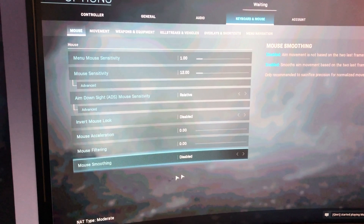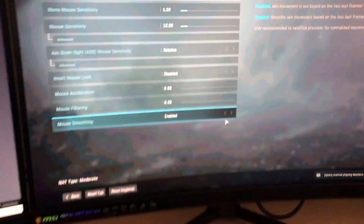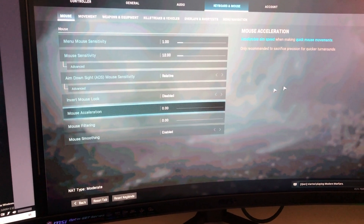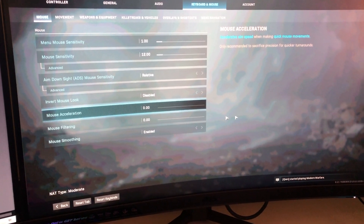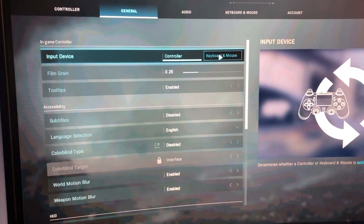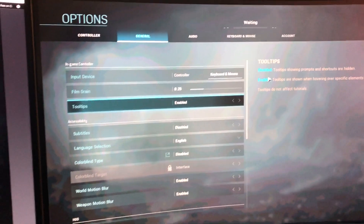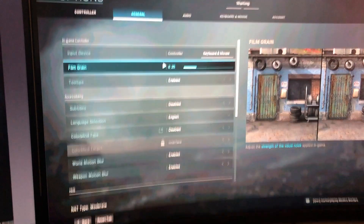In here, I suggest you open this option and enable it — it will be a lot smoother. You won't really notice it in the video, but once you're playing you'll know the difference. Then go to General and change the input to Keyboard and Mouse. Once you start a game, you will be playing on keyboard and mouse. This option will only appear if a keyboard and mouse are connected.